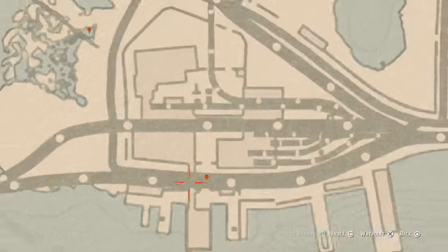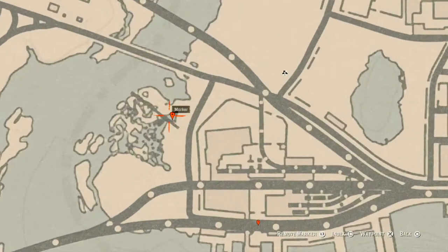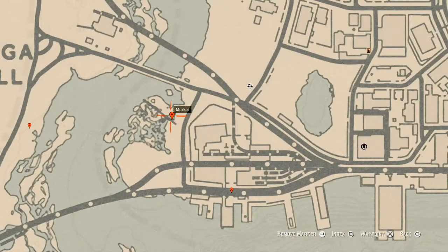The next marker is another fossil. Fossils are all random so I can't tell you exactly which one you'll get, but come over here in this little sewage, dirt, mud area and that's what you will get — a random fossil.